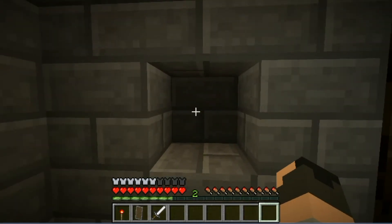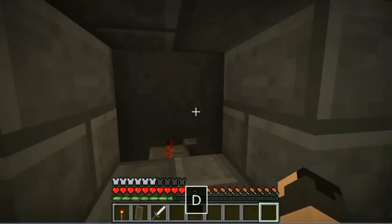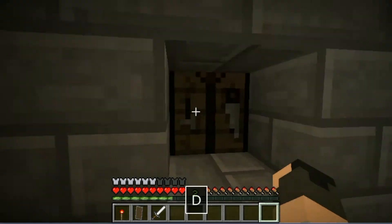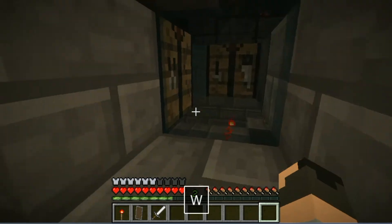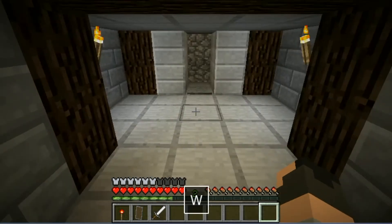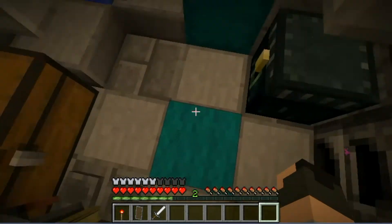You can also swap this block out. I thought about doing a hidden crafting table, but then I thought: why not do a piston feed tape of a bunch of useful blocks? So here's a cauldron, here's a crafting table, here's glass so that you can see everything, and then back to the stone brick.